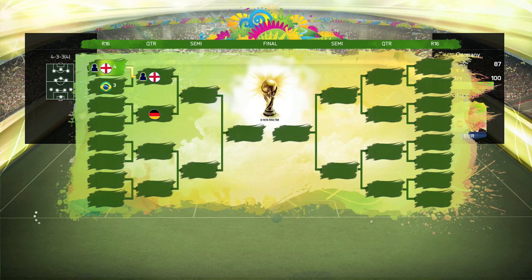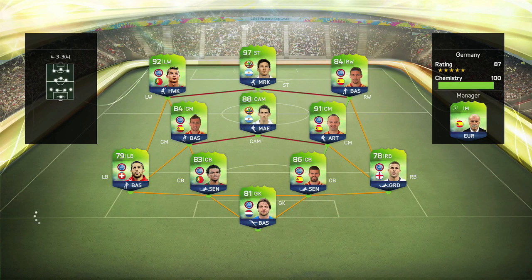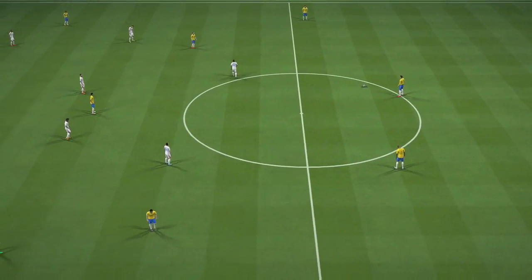Whatever team we faced it would be a really difficult game, and it was — my opponent had an 87-rated 100 chemistry side in a 4-3-3. Courtois in goal, back four of Rodriguez, Pepe, Pique and Walker, midfield trio of Cazorla, Di Maria and Iniesta, and a front three of Keylor Navas, Cristiano Ronaldo and Lionel Messi. Pretty amazing side.